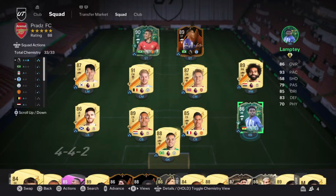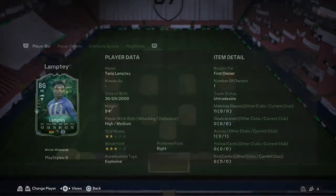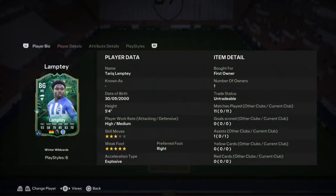Before we get into this review, let's have a quick look over his card and his stats. He is a right-footed right back standing at just 5 foot 4 — a really short defender. He's got high attacking and medium defensive work rates, which I think is fine for a full back.